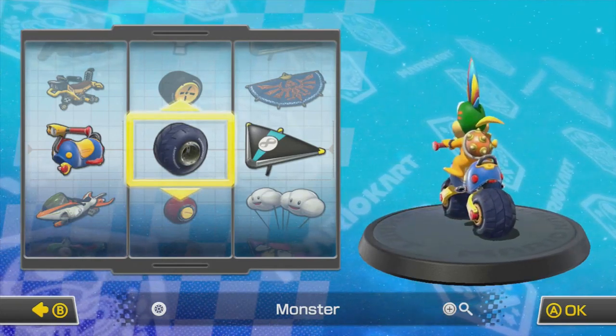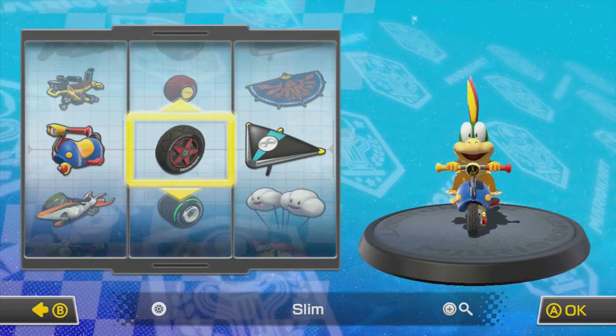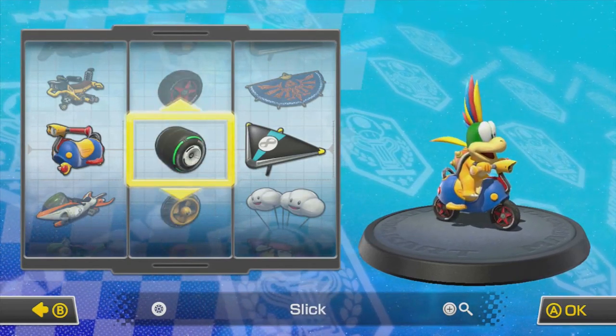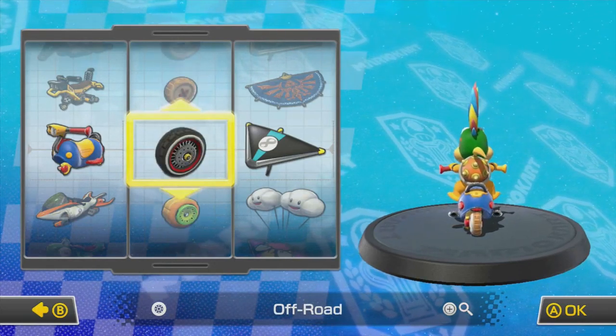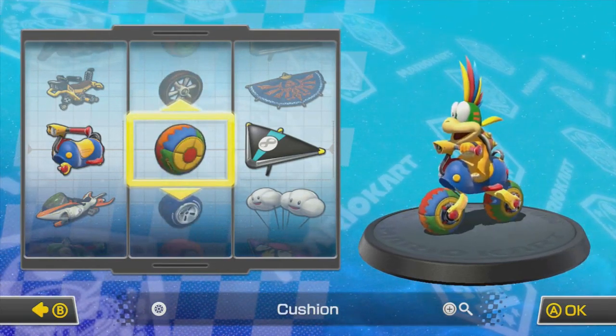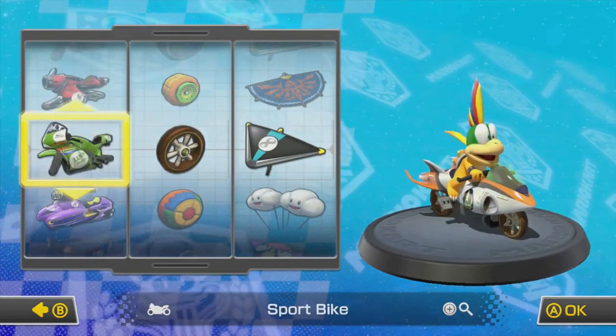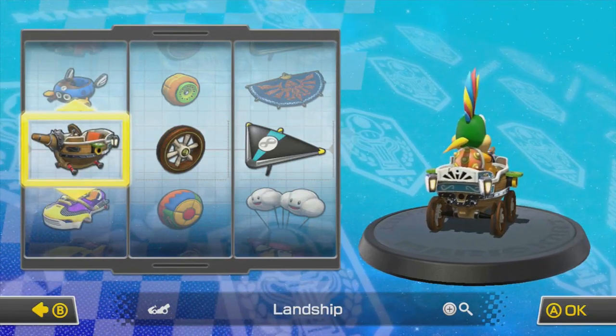We can give him monster tires. I'm not even gonna look at stats. Let's just find something that looks super adorable - all the button wheels. He's a Koopaling, so I know exactly what to do since he's a Koopaling.